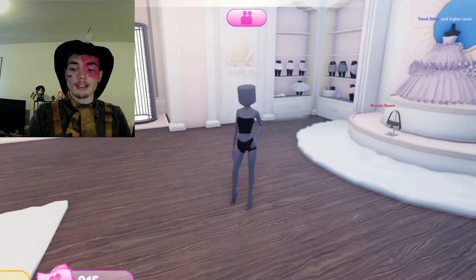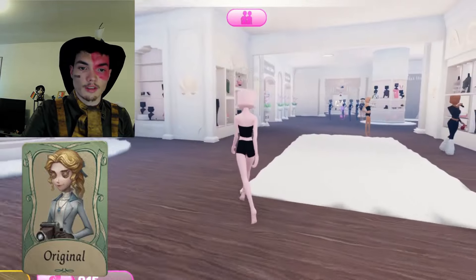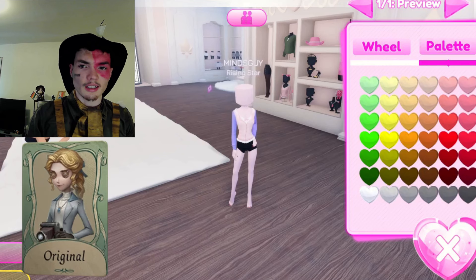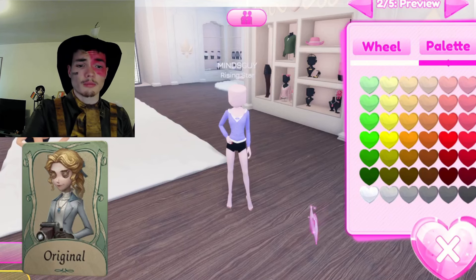Next theme is news reporter. Immediately I'm thinking of Alice. Let's get her skin color and give her a nice blazer — this has her blazer, it's the closest we're gonna get. It's looking pretty good.